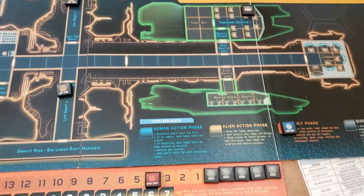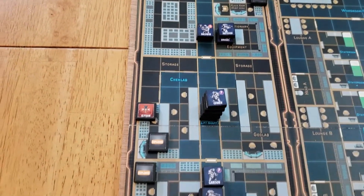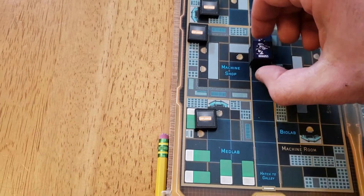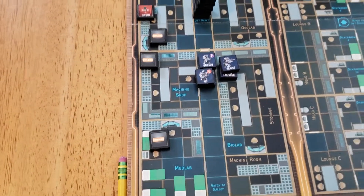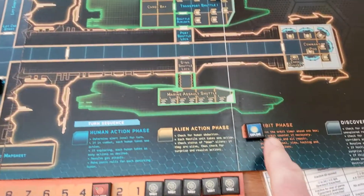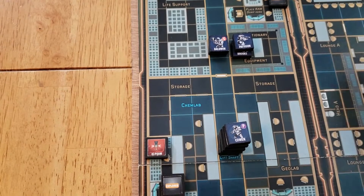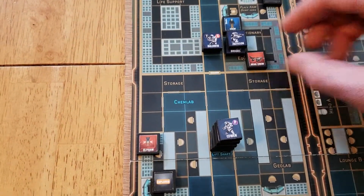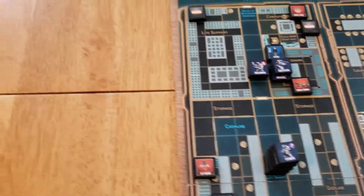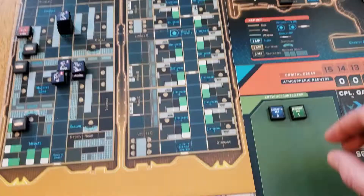Alien action phase is a no-go. Orbit phase - move that timer from 4 to 3. Pattison and Brooks deploy into the expeditionary equipment room. Krause and Lazinski deploy into the biolab. Moving to discovery - up in expeditionary equipment we're using the discovery procedure. We roll a two on the die, draw two counters from the bag. One is Slavin, a live crew member - this is great news. He is cowering in this room with the remains of some dead crew, so we resolve the event right away and flip it over.